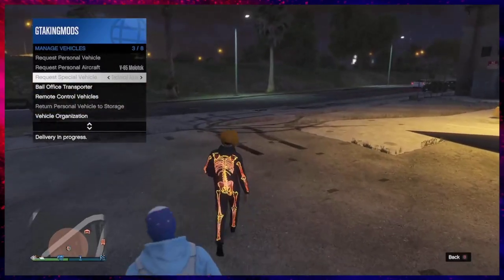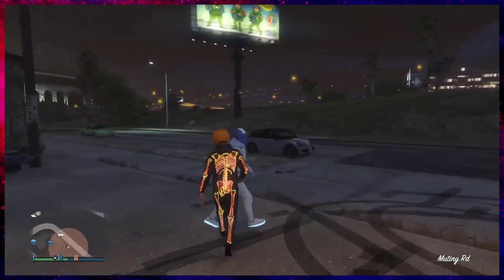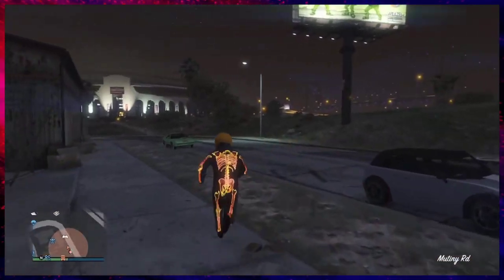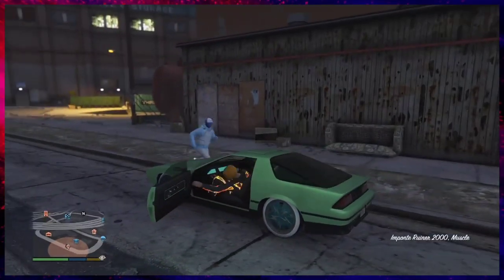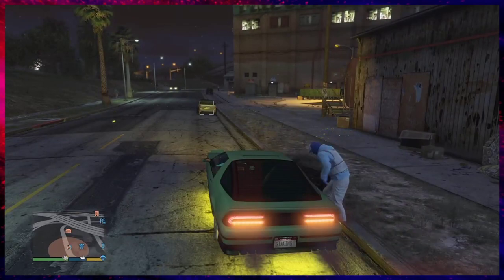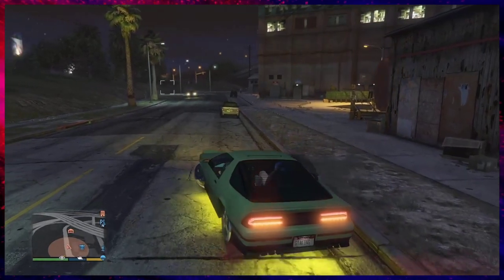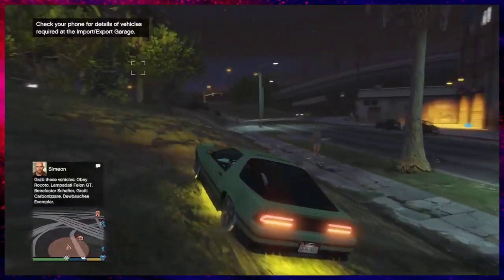Once you have your special vehicle out, make your way over to it and hop inside. They're gonna open up the passenger door and get inside of it, and you just want to make your way over to your garage.